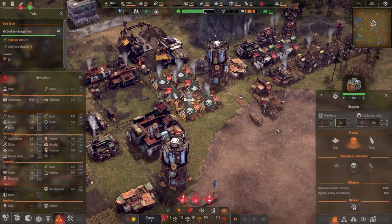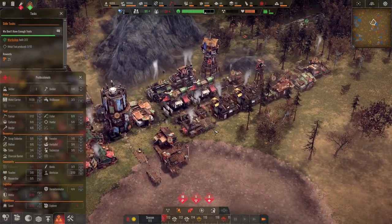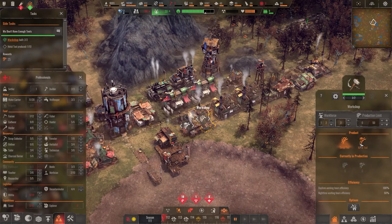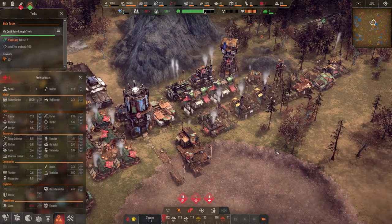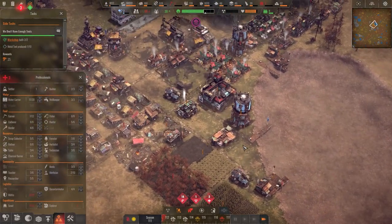Somebody does not exist here anymore. Take someone from there, take another one from there, keep two in reserve. Working, working, working, working — good. Metal tool worker — we're gonna hit that golden number. We have plenty of water to make it through this drought.